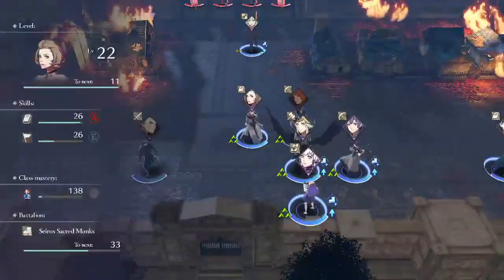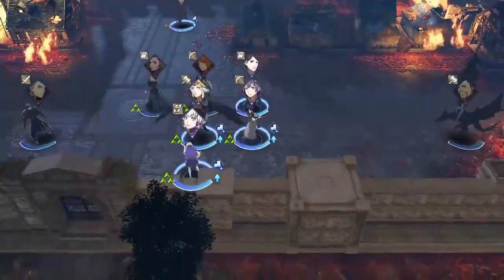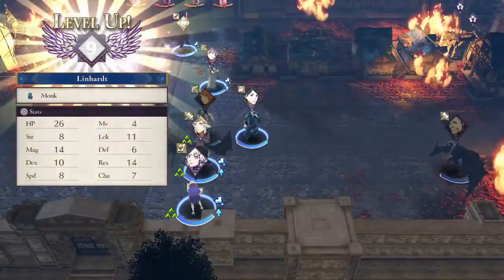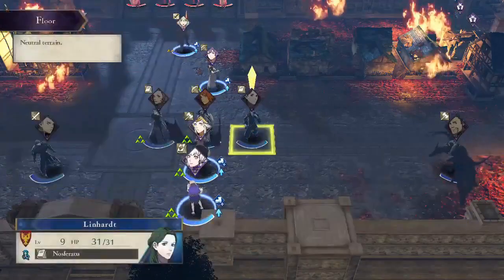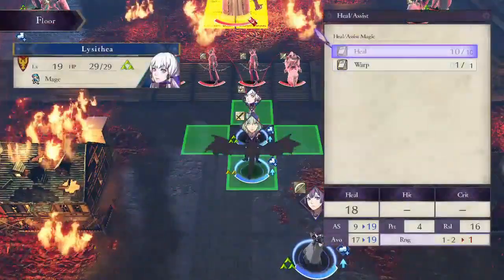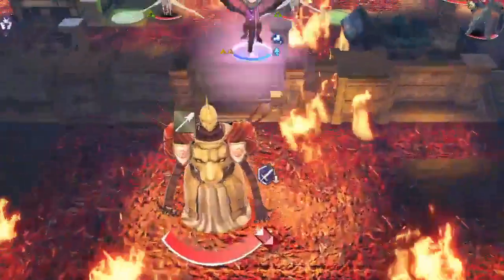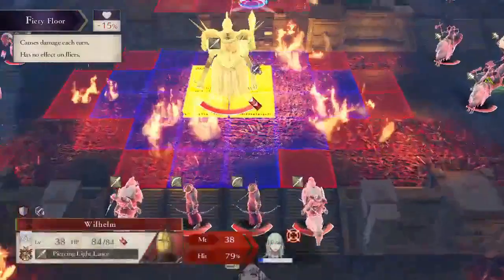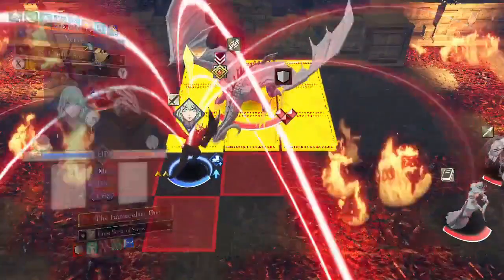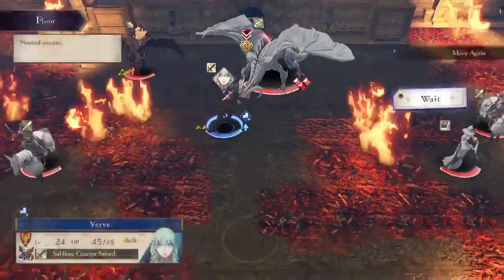Here I'm going to do my warps. Linhart can warp Bernadetta — she only needs 3 warp here. For Manuela and Lysithea warping Byleth, I need a total of 12 range of warp. Lysithea has 32 magic right now, Manuela has 16 — so 4 plus 8 equals 12 total range of warp.